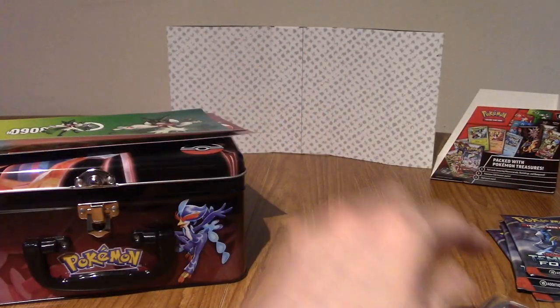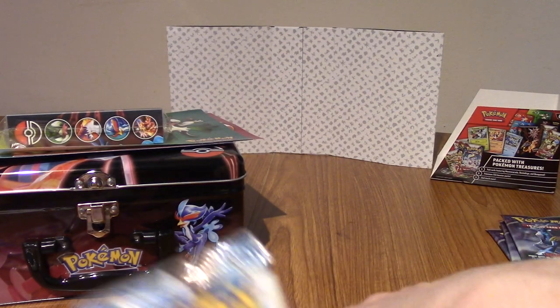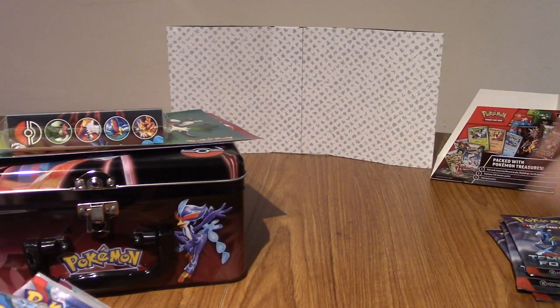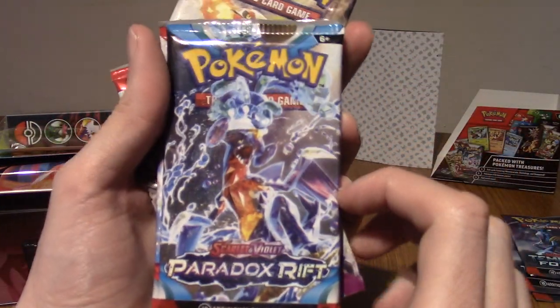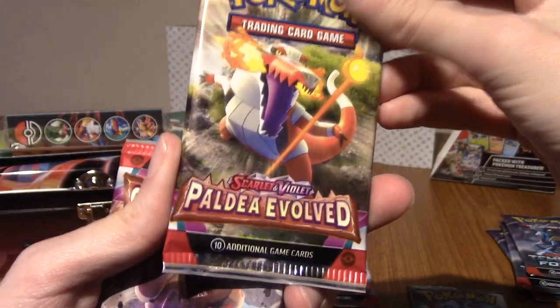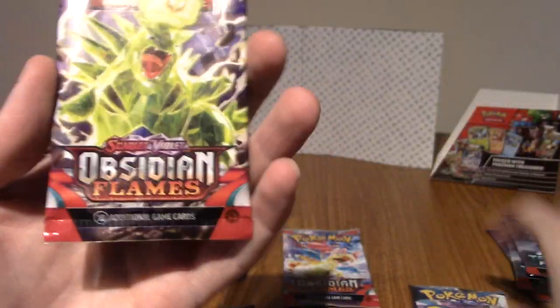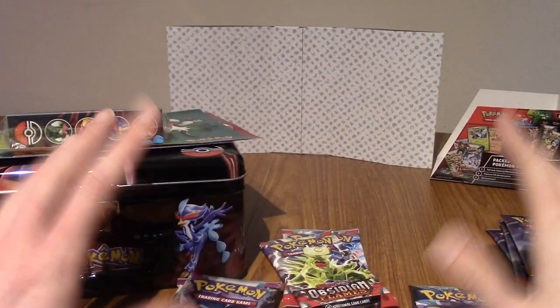Let's take a look at the packs we get. We've also got a code card which I'll put to the side. Six packs total: a Paradox Rift, an Obsidian Flames - that's what we're looking for - two Paldea Evolved, another Paradox Rift, and another Obsidian Flames. So it's two of each. That's really cool. I'm going to open them in release order, so Paldea Evolved is the oldest set.